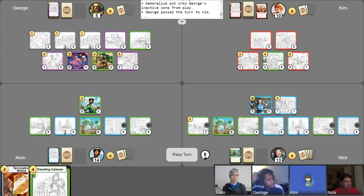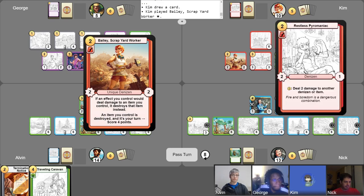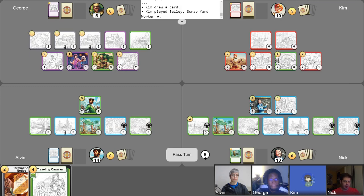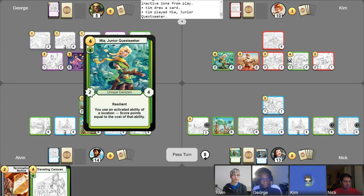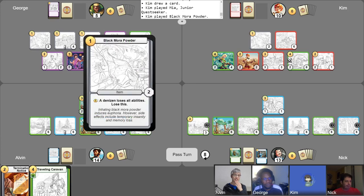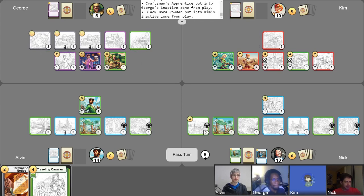Start my turn with eight gold and a free draw. You might potentially have a big turn. I'll start by playing my champion for two. I'm going to use one gold to target Tren. I'll abandon this Dangerous Path to draw a card. I'll play Mia for four and Black Mora Powder for one. Attack Unruly Vandals into Craftsman's Apprentice, and since it's attacked its aggression is now unlocked. I'm going to destroy my Black Mora Powder with that aggression ability and gain four from Bailey. Then I'm going to pass my turn.